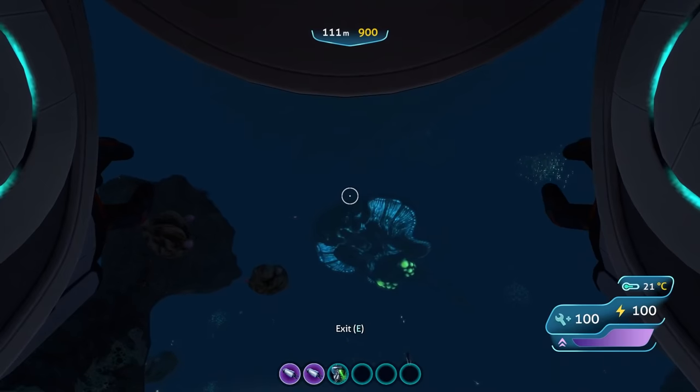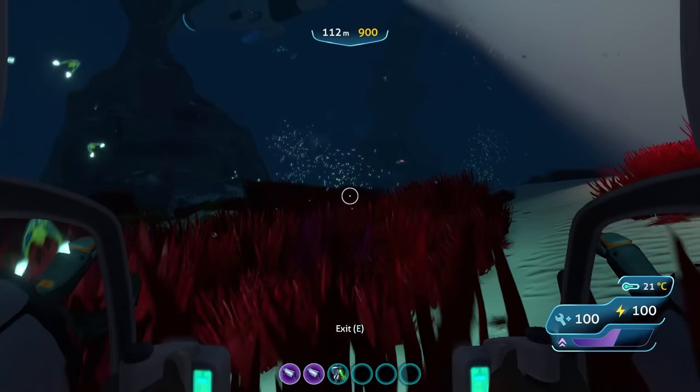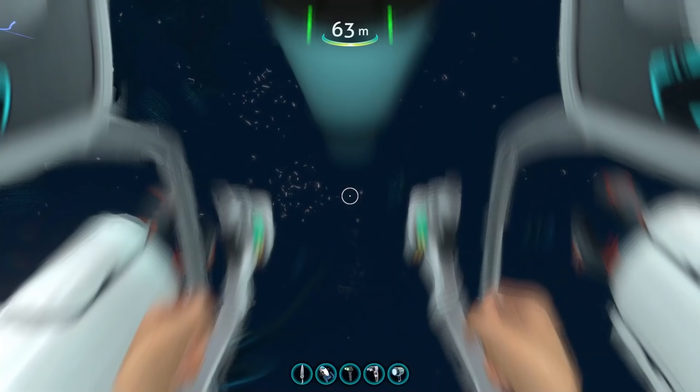You can also dash up a ton — you can make some real big distance with this. And it is much easier to dock your Prawn Suit in the Cyclops if the Cyclops is far up. You might want to be careful to not crash into it, though.